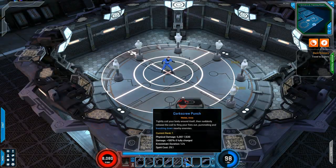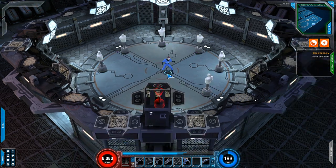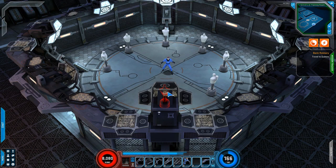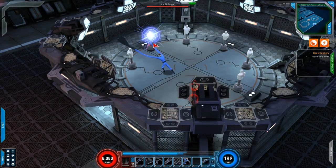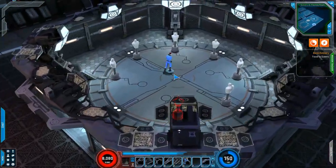Then we have the Corkscrew Punch, which is a charge and has a knockdown component to it. It costs a little bit of spirit, so you can just quick tap it — boom — or you can fully charge it and get everybody some damage there. Notice that crit. And then you have your movement power, or the lunge here, which is Stretch Dash. You'll use this to get across low-level places.